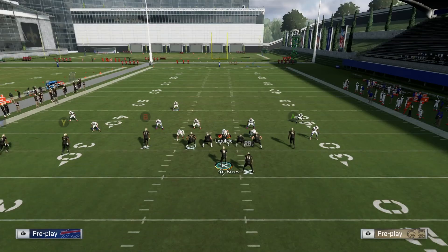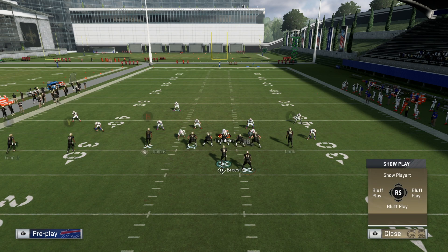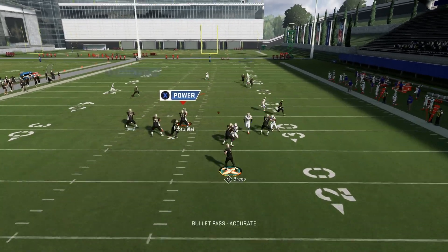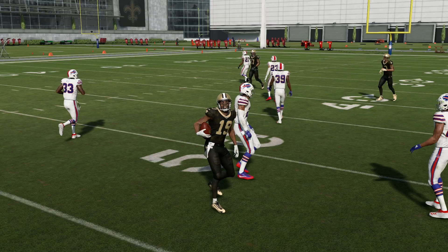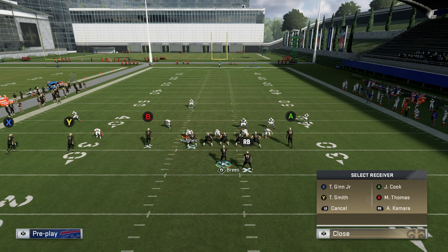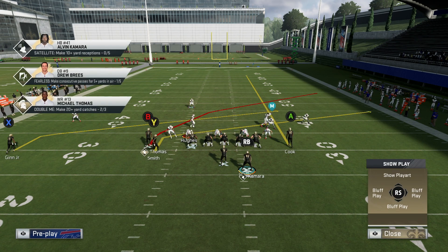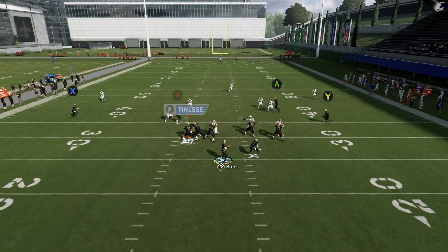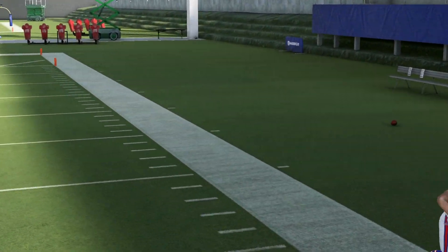I'm going to show you guys that setup one more time — drag Y, put X on an in route, smart that in route, and fade A. X is wide open, easy dot. Now I'm going to show you guys my man coverage beater out of this play. What I like to do is slant X, slant Y, block my running back, streak A, and motion this guy over. Hike it right about at the 30 yard line — B is going to get wide open and we just pass it. That was Drew Brees with the overthrow, but you guys saw he was open.